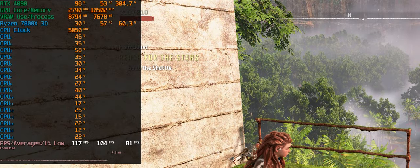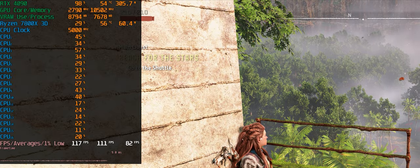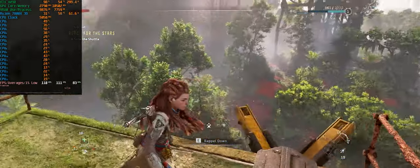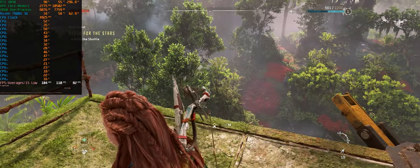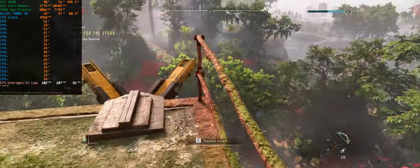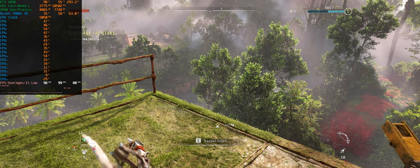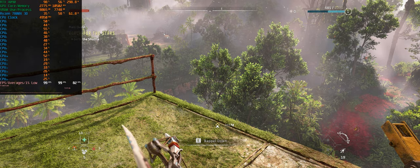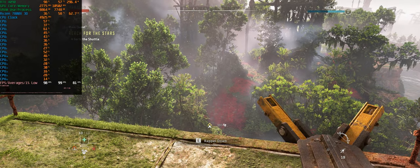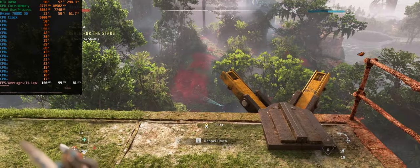Core utilization is pretty good — some cores run higher than others, which is very common in games. We are able to remain GPU-bound for the most part; the RTX 4090 is pulling around 300 watts with GPU usage around 98%, which is pretty good. Frame times look really good, 1% lows are in the mid-80s, so the game feels extremely smooth and fluid. VRAM allocation is close to 9 gigabytes with around 8 gigabytes in actual utilization.